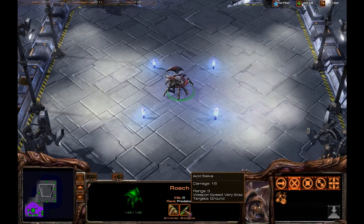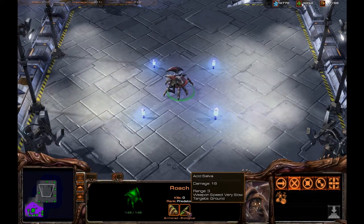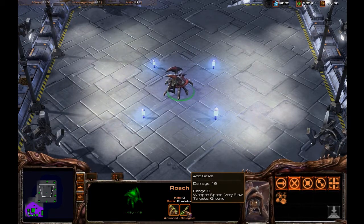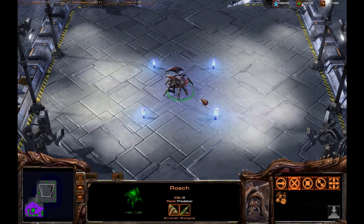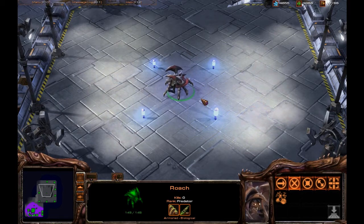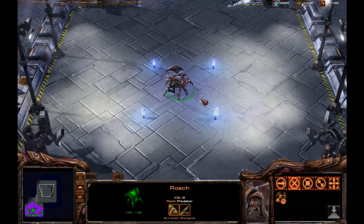The Roach has a movement speed of normal, damage of 16, and a range of 3. It can do a melee attack when up close or a ranged attack, but it cannot attack air. What I like to do with a Roach against any kind of melee unit is what I call the Roach Dance — I'll show you how to do that in just a minute.